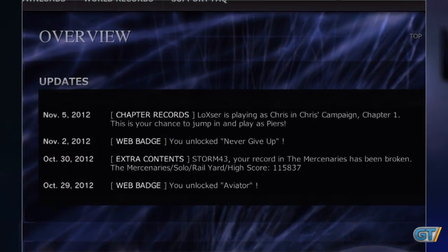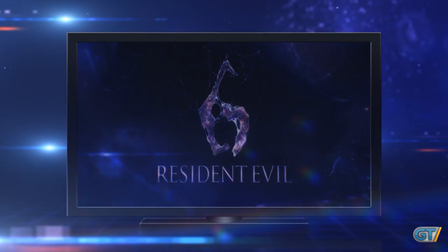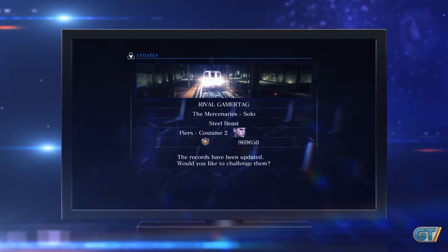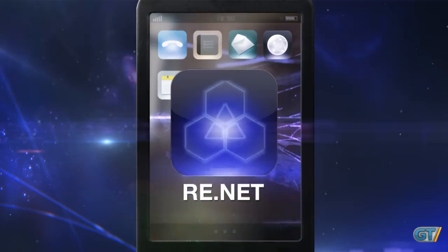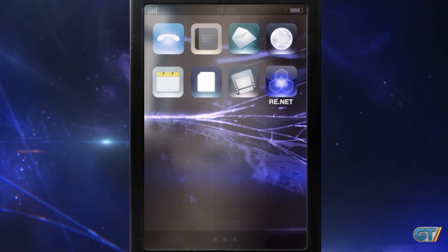Or if one of your Mercenaries high scores is beaten, that will show up in your updates to let you know right away. These notifications will also appear in-game to make playing with your friends even more fun. This information can be sent to Facebook and Twitter so you can keep track of what's going on in your online world from anywhere at any time. There is a ResidentEvil.net smartphone app in the works as well, which will keep you connected to the Resident Evil experience.